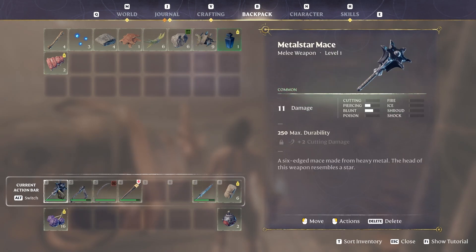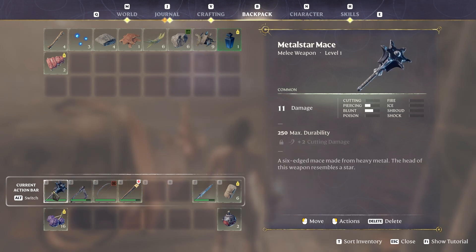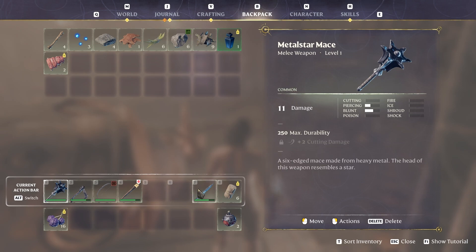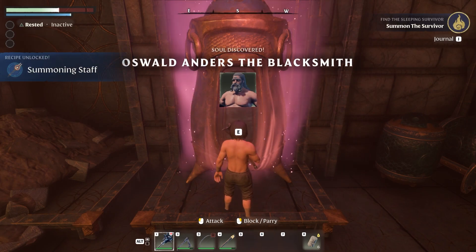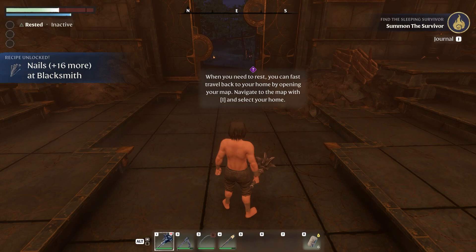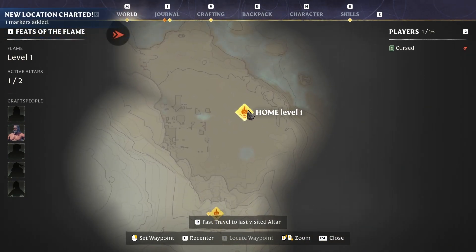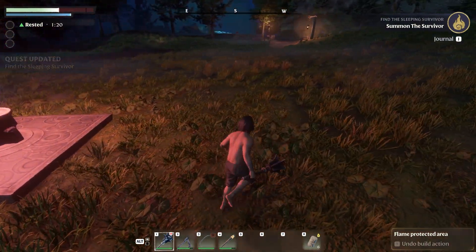The mace has 11 damage — same as my other weapon. It's piercing and blunt while the other is cutting and blunt. I'll use the mace because it sounds cooler. Found the awakened survivor — the blacksmith! Now I have to return to my base. You can fast travel home by opening the map with I, selecting your home. Fast travelling to home level one.